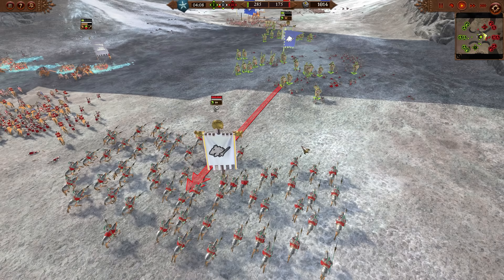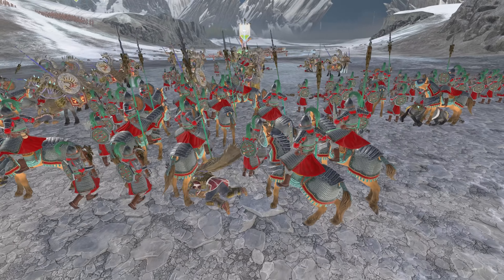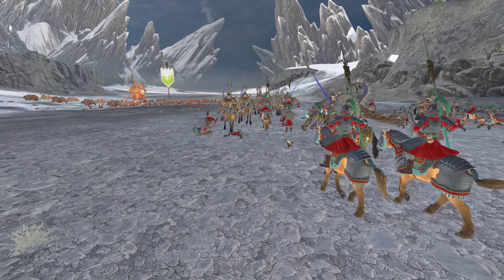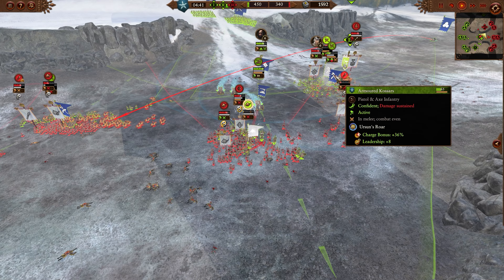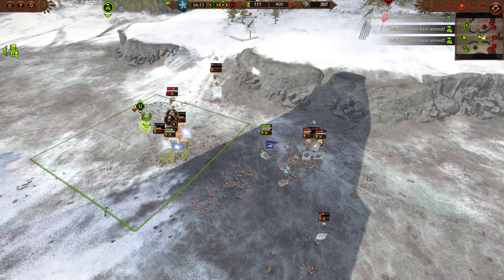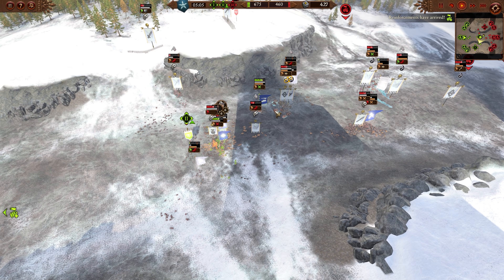We're going to do some nice anti-infantry damage and shooting attacks, just to keep those missile units disrupted and not allow them to get set and get that Harmony. Little Grom is also raining fire from a distance, targeting a blob of units trying to get those cavalry. Kislev's passive ability — 'By Our Blood' — gives them a one-time unbreakable when they first start wavering, which is exceptionally strong in this game mode.